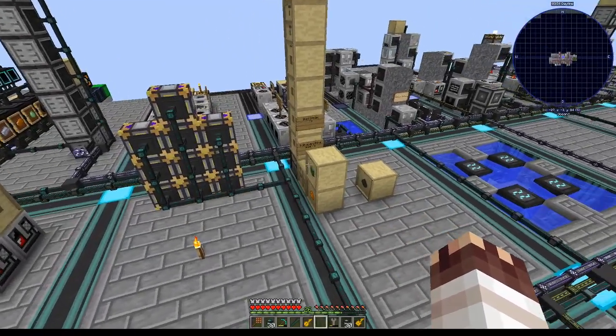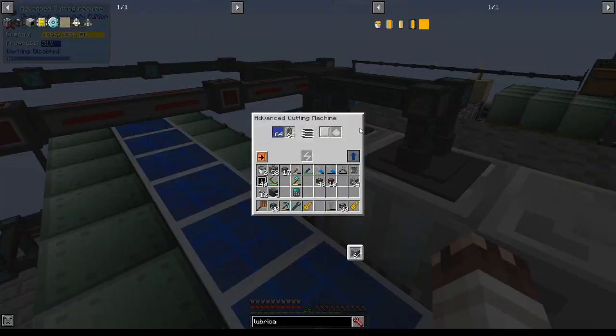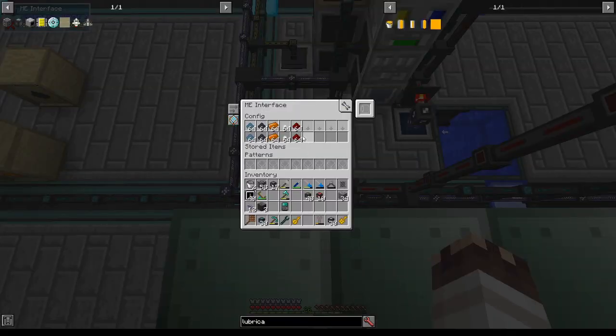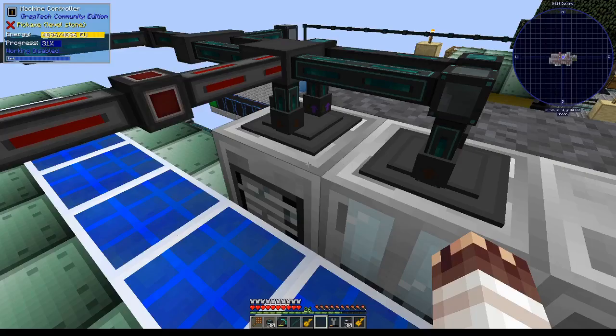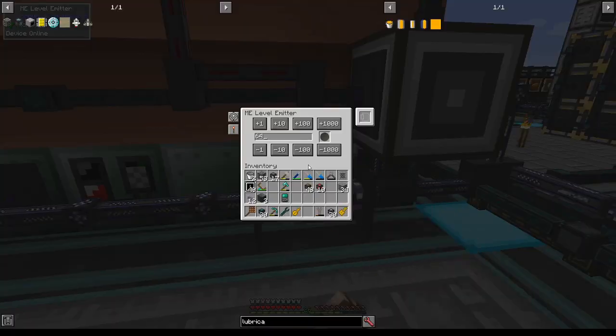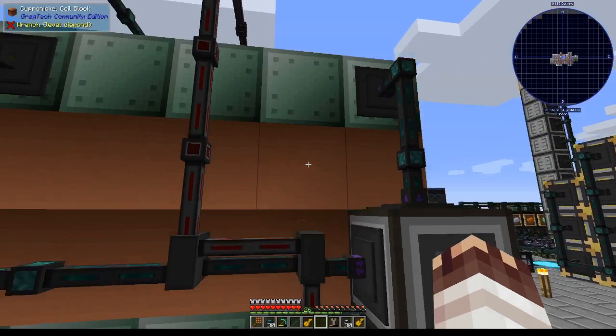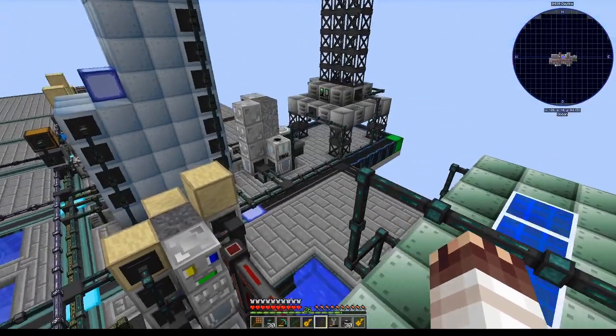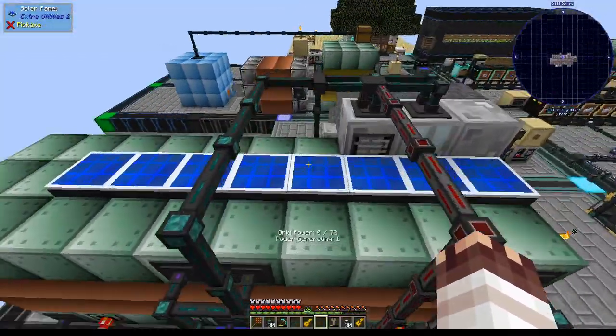However, if I just let the wafers fill up the drawer system to completion, eventually the wafers would get extracted into the interface and go nowhere, stuffing the interface so I couldn't put anything else into it. To fix that, I put a machine controller up top here, and I'm using another level emitter to check when there are at least 64 silicon wafers in the system - and when there aren't, cut them. Eventually I'll add lubricant, but I apparently have not hooked up my lubricant to the network.